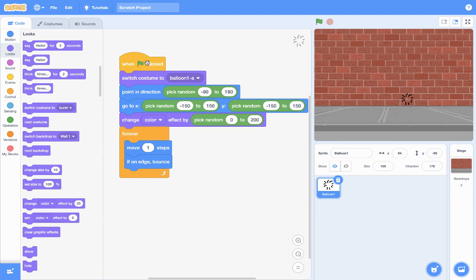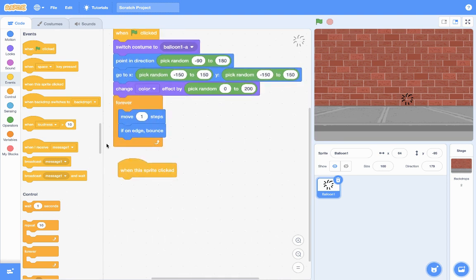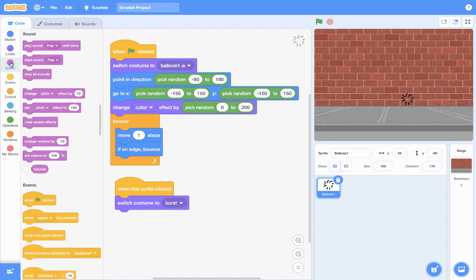To allow the player to pop the balloon, click on Events and add When This Sprite Is Clicked. Place it separately. When this sprite is clicked, switch costume to Burst. We also want to play a sound, so go to Sound and add Start Sound Pop. So when the balloon is clicked: switch costume to Burst and start sound Pop.